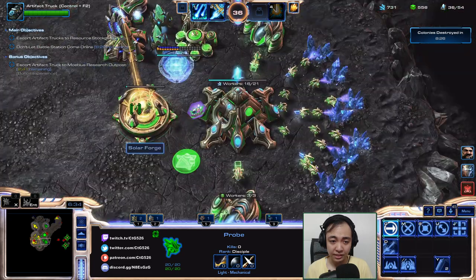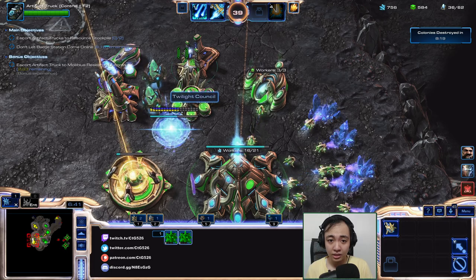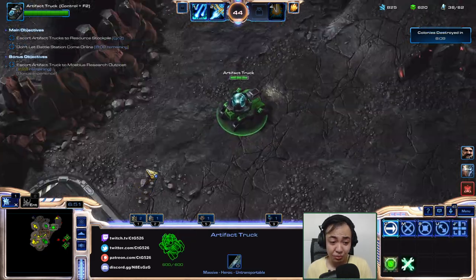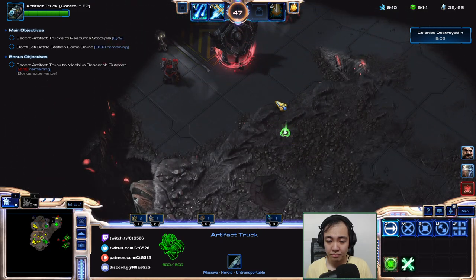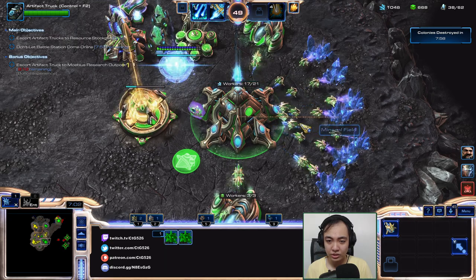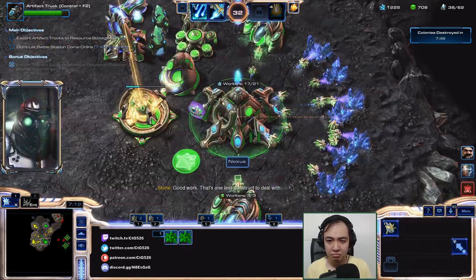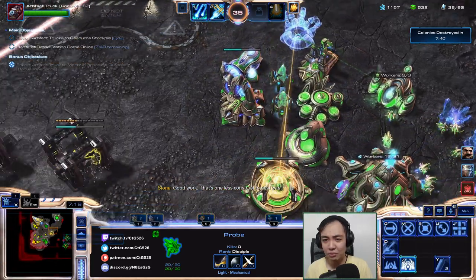We'll probably get some static defense over here. Let's run over here again. I'll go for a pure fire beam. I don't even know why I'm making workers — I don't even need them anymore. Maybe I can just rush this bonus. Wait, why didn't I think of that before? Yeah, I'll just do this. Why didn't I do that before? I'm an idiot.